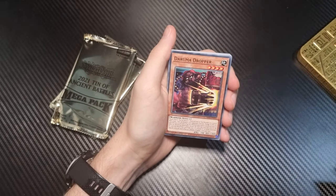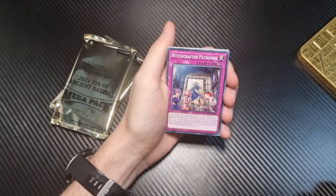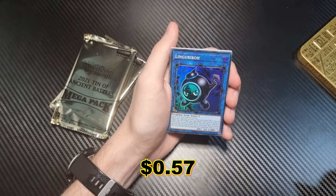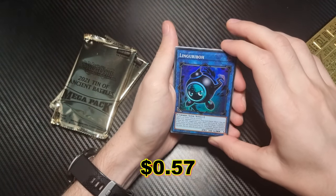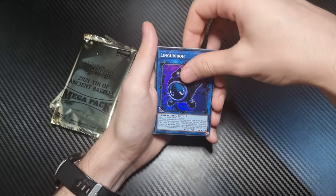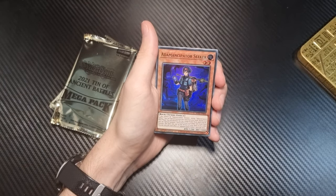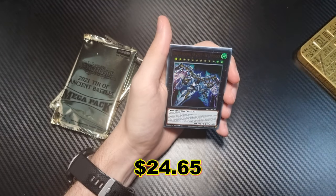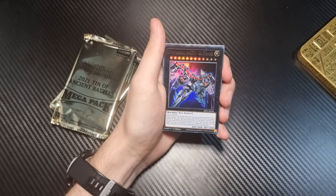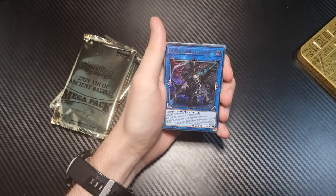AI Idol Reborn, Daruma Dropper, Witchcrafter Unveiling, Tire Strike, Witchcrafter Patronus, Obsessive Oevaloop. And then our first holographic: Lingribo — so one of the Karibo cards obviously changed up a little bit. Adamantipator Seeker — there's another holographic. Then there's our ultra rare: Divine Arsenal, Double A Zeus Sky Thunder. And then another ultra rare. I think there's supposed to be a secret rare — I think maybe, possibly.